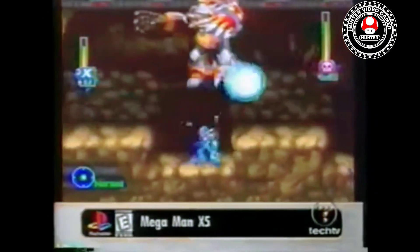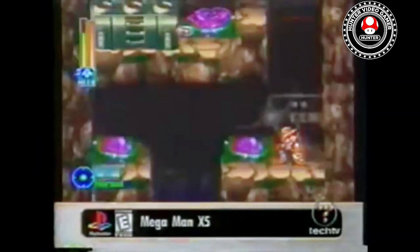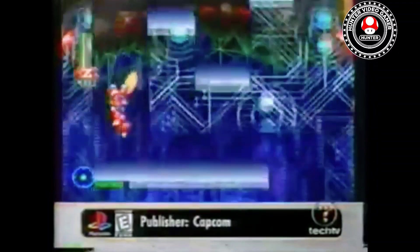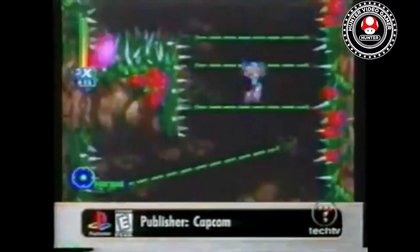Like all Mega Man X's before this, you'll have to stop Sigma's nefarious plans of global domination. Besides Mega Man X, you can also play as Zero, the saber-wielding reploid with long hair. Each character has different skills and attributes, and it's up to you to decide who's more suited to each stage.